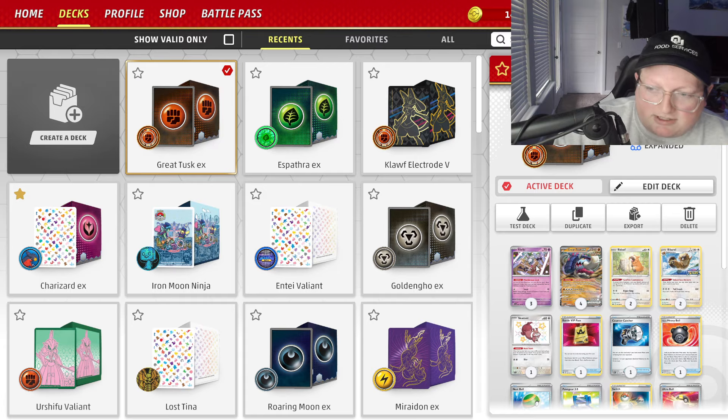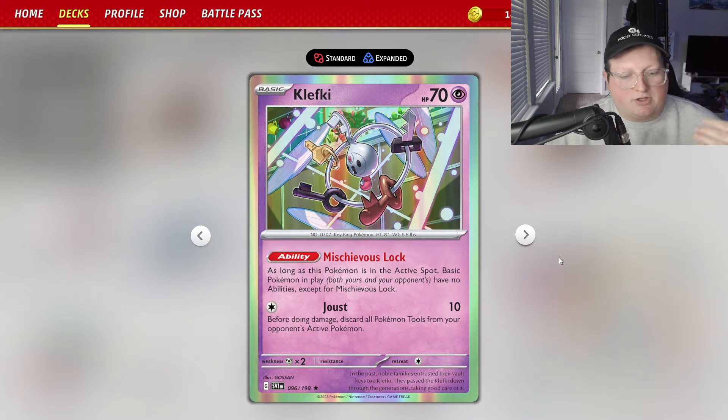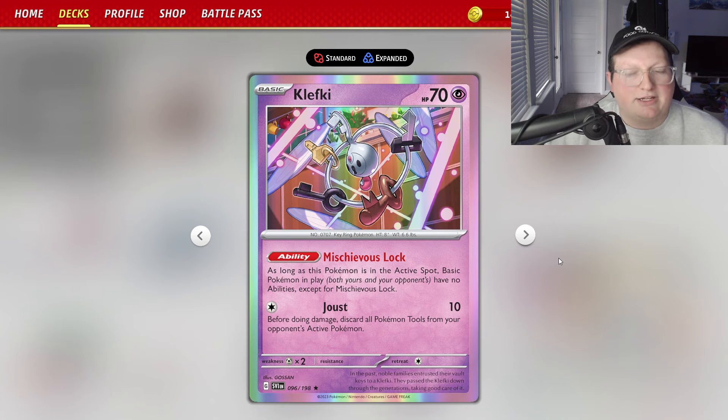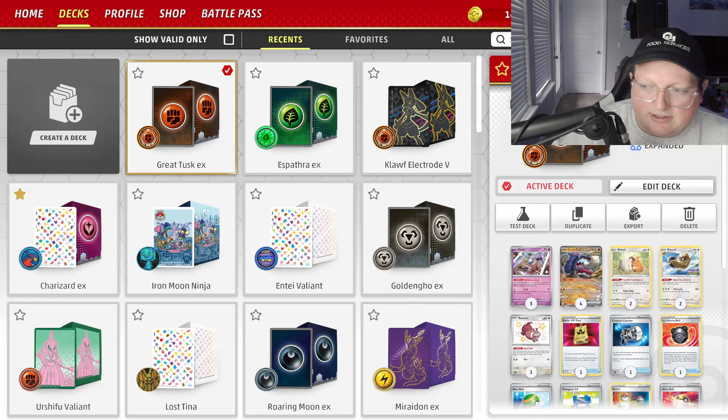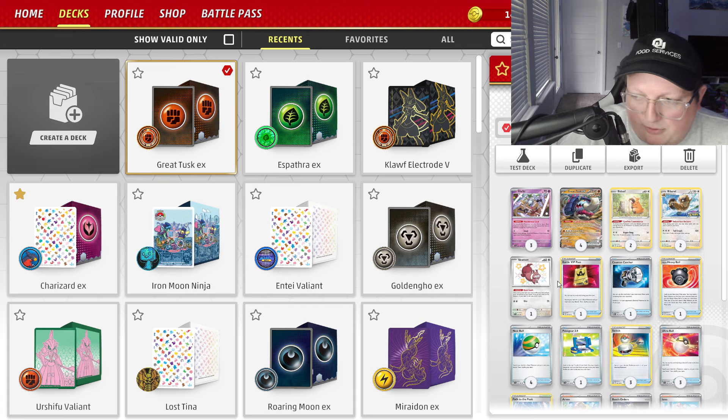Along with the Great Tusk, we run 3 Klefki. It helps with the early setup — you can shut off your opponent's Comfey and other basic Pokemon abilities, so we'll throw it in the active. We also got the forest boys: Bidoof and Bibarel, 2-2 of those, and then 1 Skwovet to help combo with that.